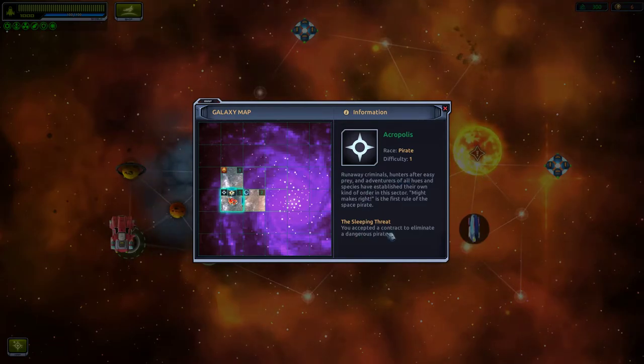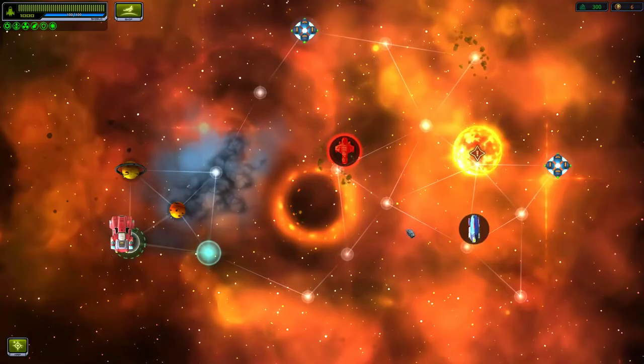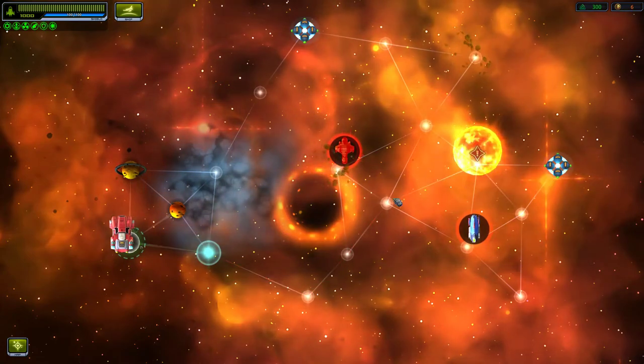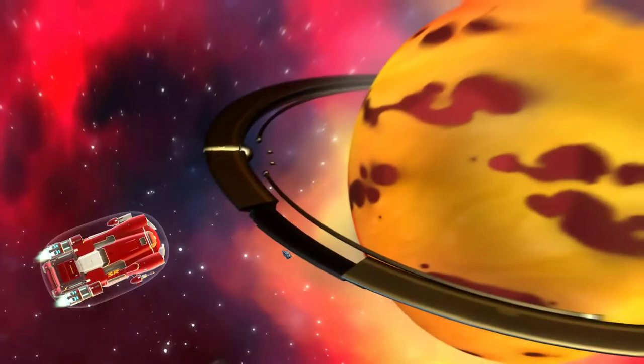Information: The Sleeping Threat — you accepted a contract to eliminate a dangerous pirate. He's in the sector... it's at the sun. Let's start making our way there.